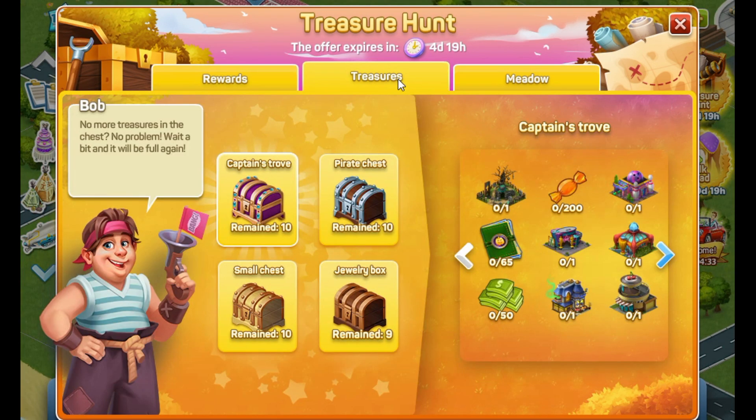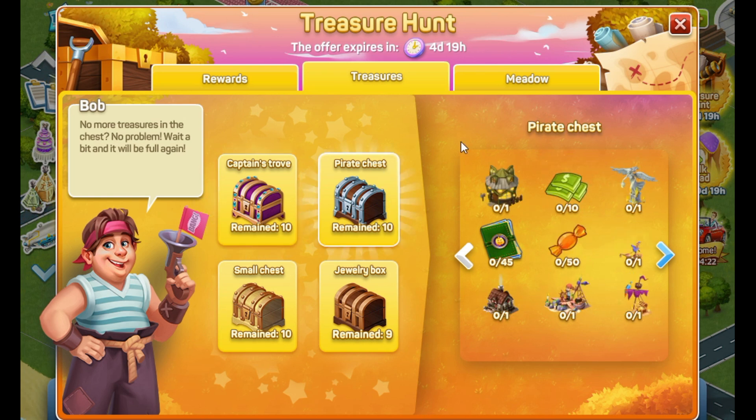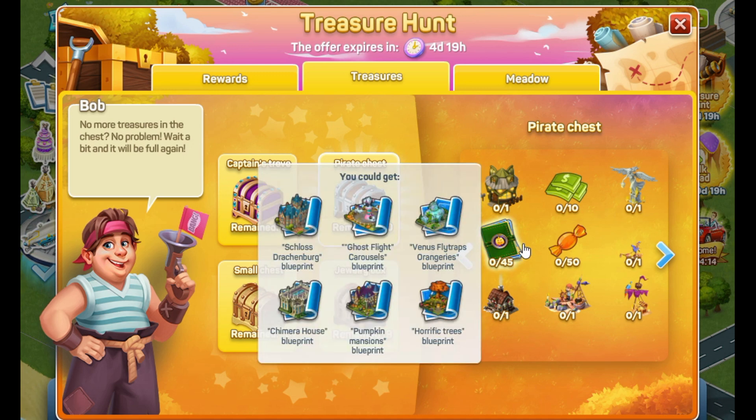The second tab is called Treasuries, and you can see here the four types of chests available to you. If you click on a certain type of chest — let's say the pirate chest — you will be able to see the set of rewards that you can get by opening this type of chest. If you scroll using the mouse over the binder, you will see also the types of blueprints that are available to you.